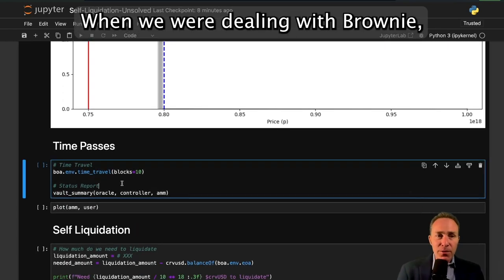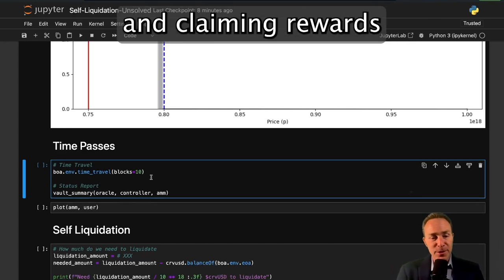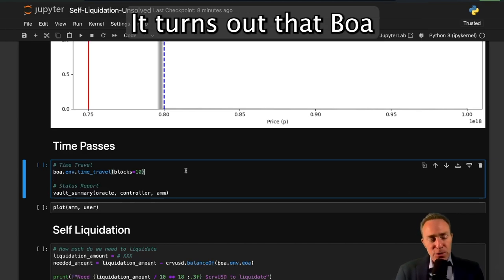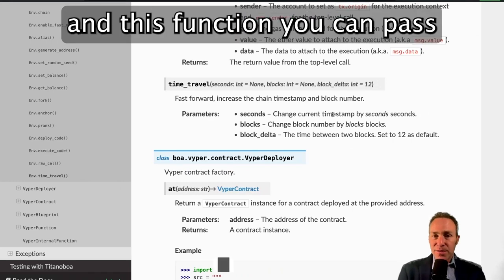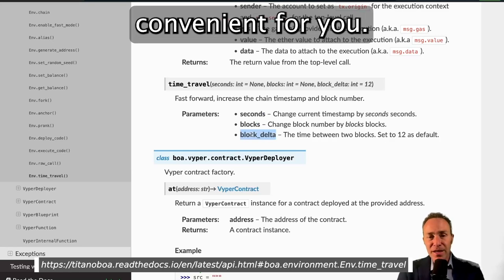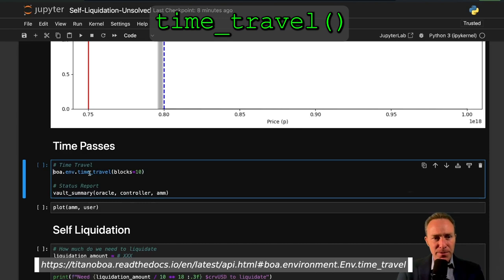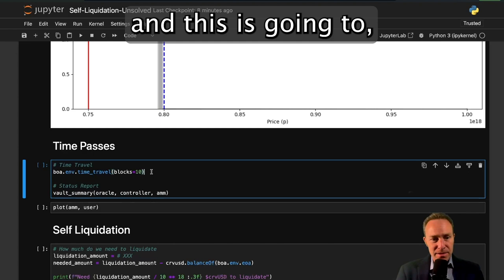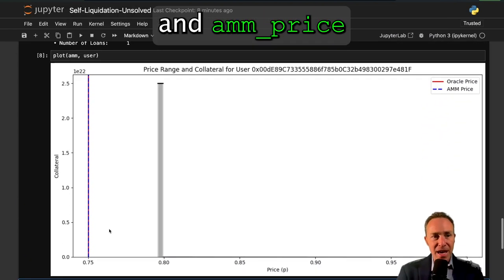Let's go ahead and time travel. When we were dealing with Brownie we saw it was pretty useful to time travel to deal with things like going into the future and claiming rewards or testing four-year veCRV locking. It turns out that BOA also has a very useful feature called env.time_travel, and this function you can pass the argument of seconds, blocks, or blocks delta — whatever is most convenient for you. We'll go ahead and run a time travel for 10 blocks.